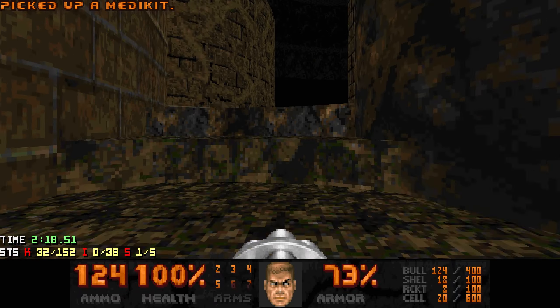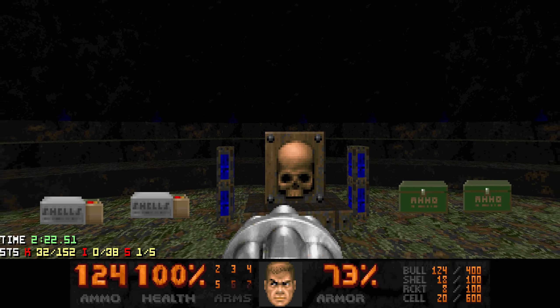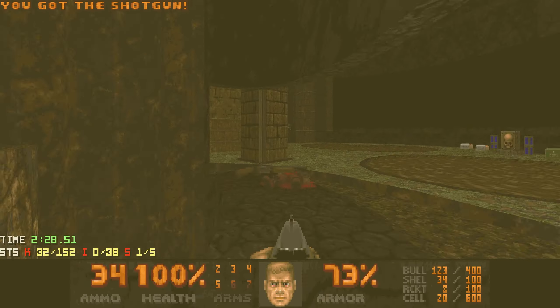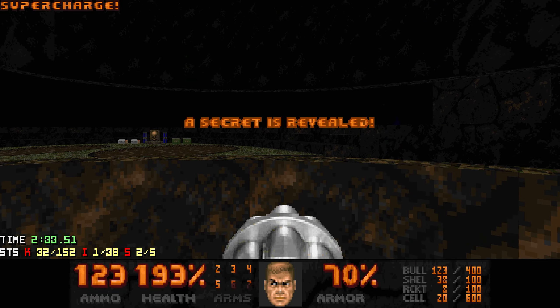Let's heal up. For this switch you obviously need the blue key, but here is another secret. Behind here you can shoot a switch - that will bring down the shotgunners and you can jump down here for a soul sphere.